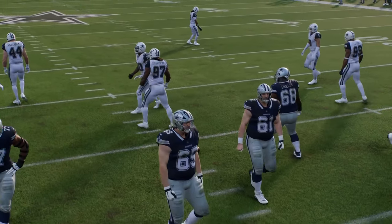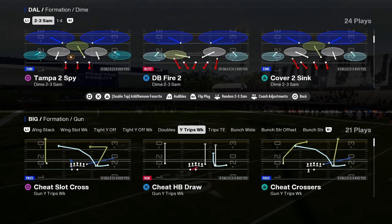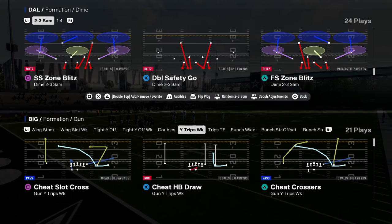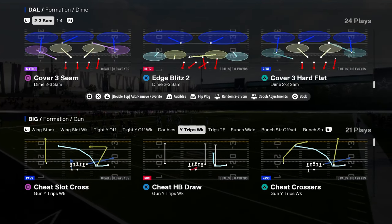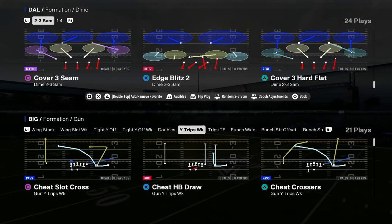You also have Dime 2-3 Sam in this playbook. This formation is really good because it has Edge Blitz 2, which is really easy to adjust out of. You have that double safety go stuff, and then you can get into Edge Blitz 2 and some of the other things you want to do defensively.